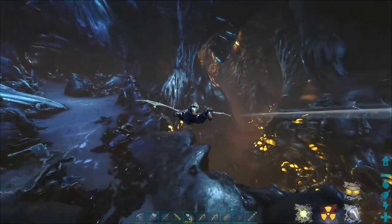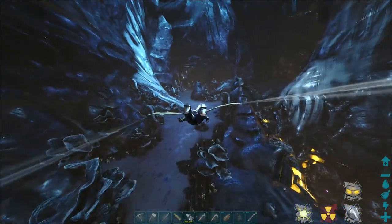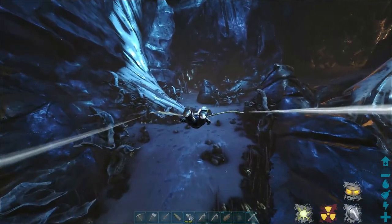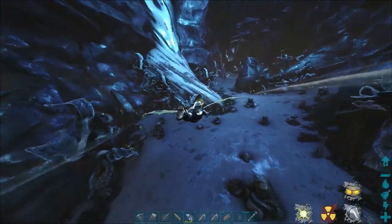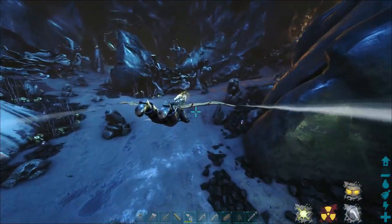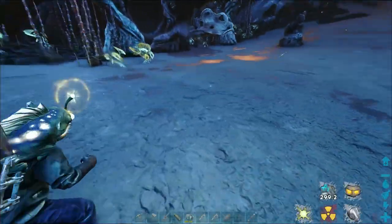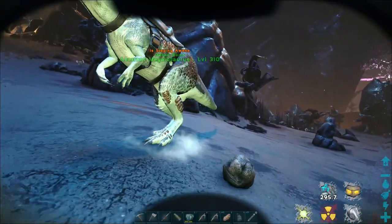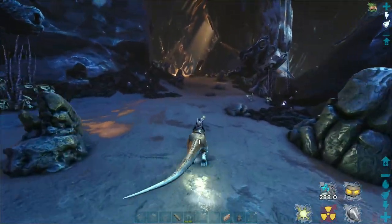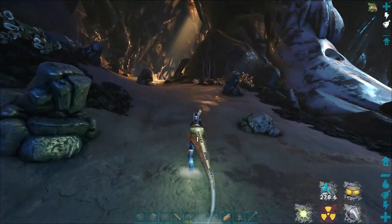There's the trench right there that has them, and then there's another area right back there - that's the one we'll hit up first because there are three nests there and it's easy to get them and get out. Down here you have to climb in and climb out. We'll throw our megalosaurus out and try to sneak up without being seen, but there are rock drakes all over. There's one right where I was going to land - let's throw him out so he's ready.